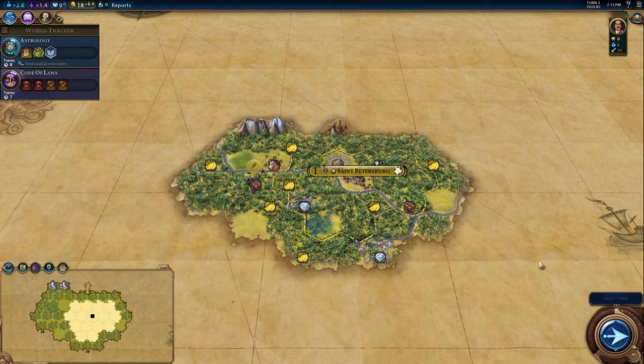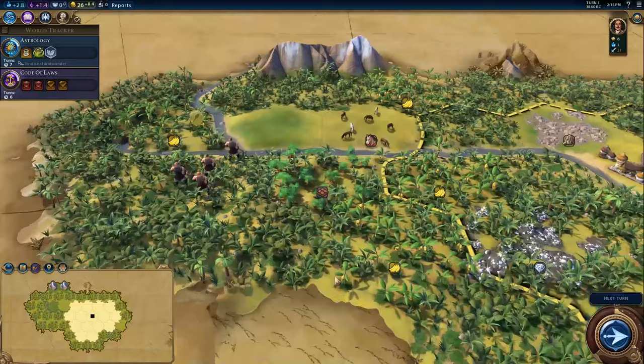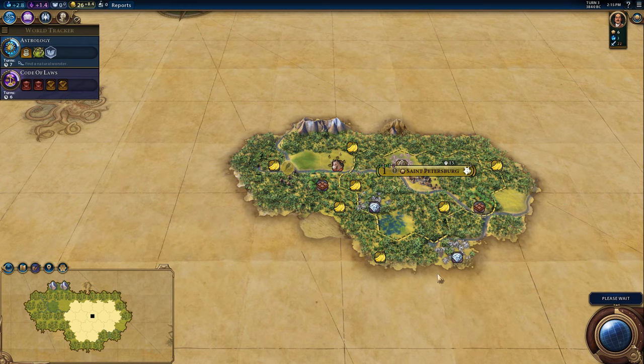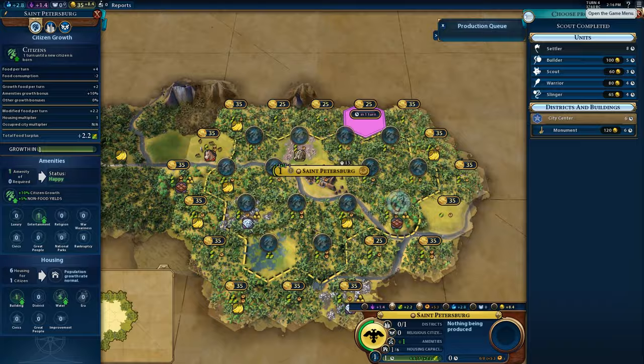There is more chocolate over there — we're going to want to grab that at some point because it's a really good tile just without improvement. I think this is Africa somewhere, or else we could be in India. That looks like Tundra stuff. St. Petersburg. We got one Scout — let's see what we can squeeze out.